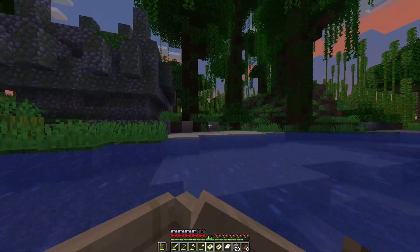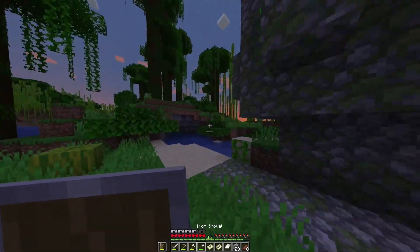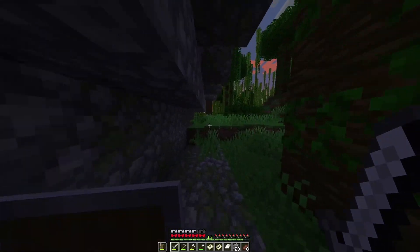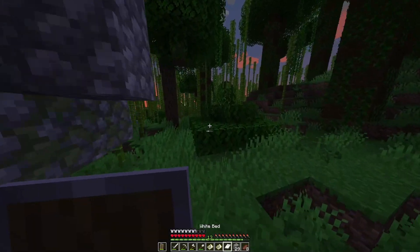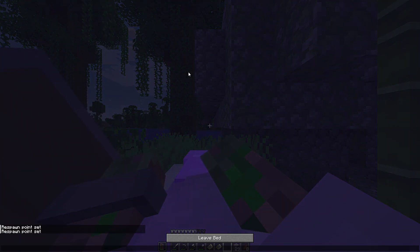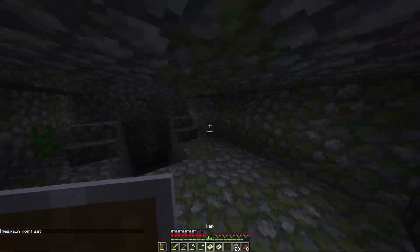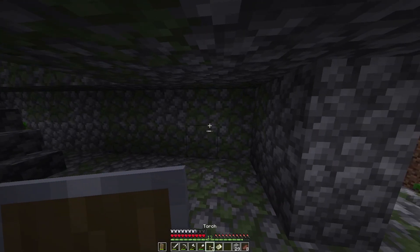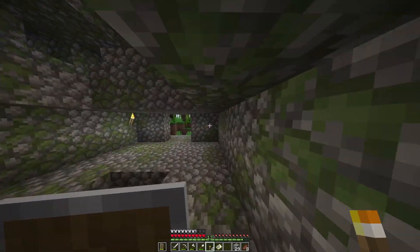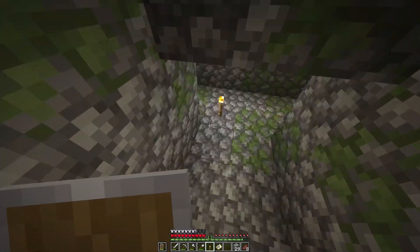I brought stuff for banners. If I could dye this green somehow with cactus - I definitely don't have any cactus on me right now. I remember my base was one of these. Let's sleep. These are very rare. I think I need to name the banner to make it work, which we cannot do.